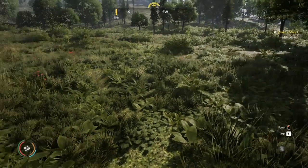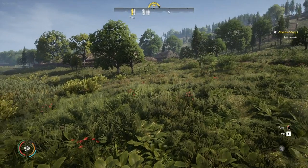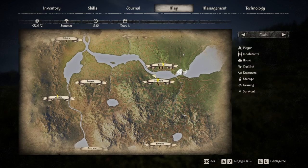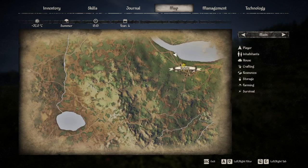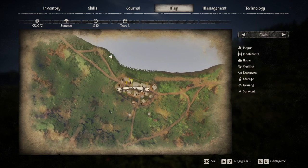So when you first start the game as a new player, you will spawn somewhere right in this general area. Then you'll be asked to go down to this village and speak to a villager. He will then tell you that you can build your house and all that — you've already made it past that part.